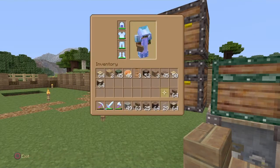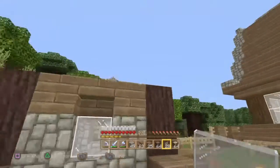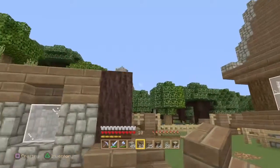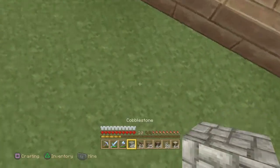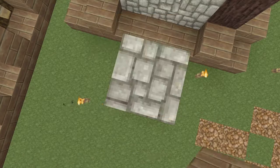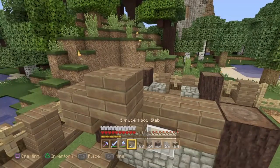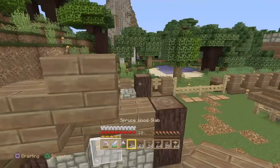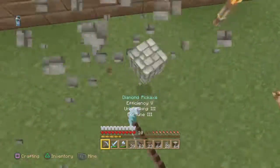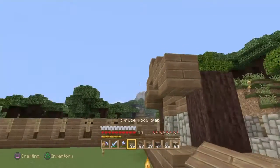There we go, that's looking good. We can get maybe some buttons for a little bit more definition. Let's stack up here and get these slabs in. If we go like this — boom — and then like this, that works. It gives us a nice height for that, and we can bring it out one block this way like so.